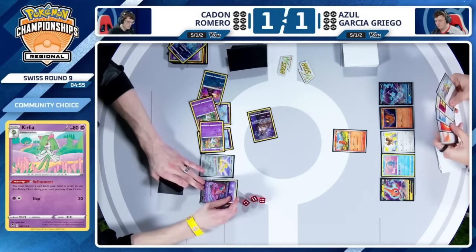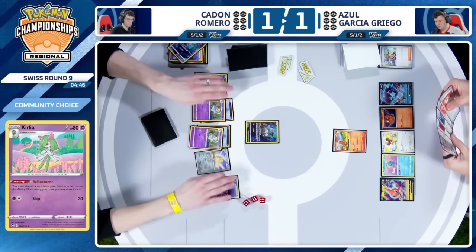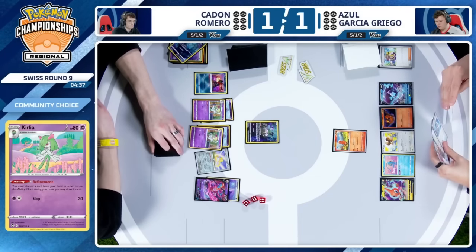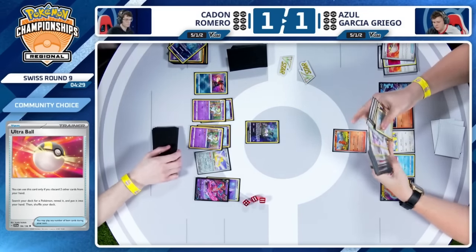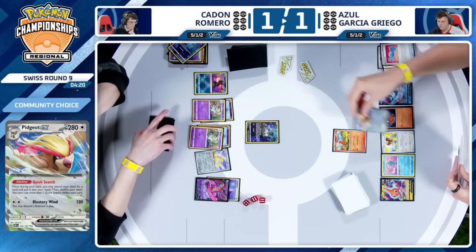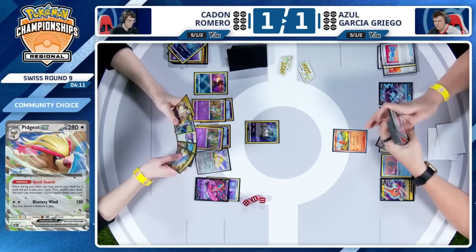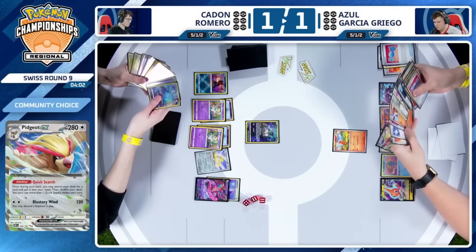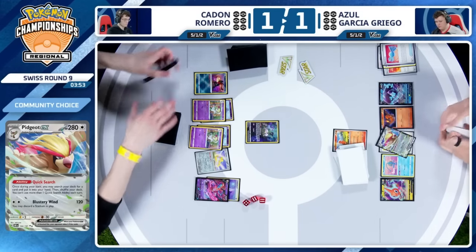Five Psychic Energies in the discard — not too bad to start things off. It always takes that Ultra Ball to get to that spot. I do like the attachment here onto the Deoxys, maybe preserving some of those hit points, give you an opportunity to stick around a little longer. Azul just drew into another Ultra Ball — this hand is very much going to be Ultra Ball for that Pidgeot EX, Rare Candy Pidgeot, Quick Search for another Rare Candy, Rare Candy Charizard EX. Could be pretty good. I think there's an Iono. This is the first Pidgeot that we've seen, and it is definitely going to be welcomed with open arms.